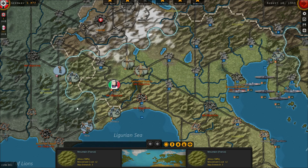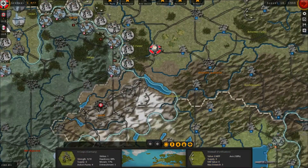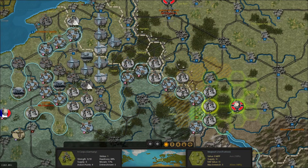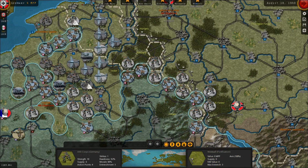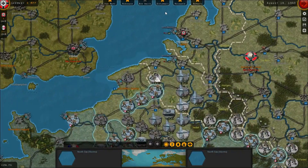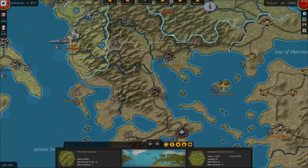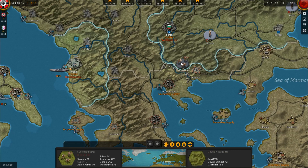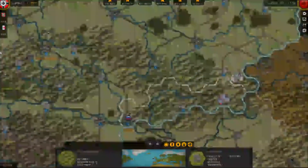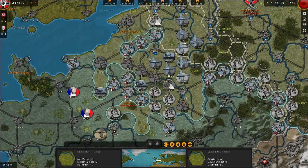Italy is launching a minor invasion into southern France, but the bulk of our forces have been directed to North Africa. Unless our intent is to completely conquer France including her colonies, there's no real point investing substantial Italian resources in southern France. When France falls, you have the option of setting up a Vichy government or conquering the remaining French colonies directly — but we're probably going to accept Vichy France.